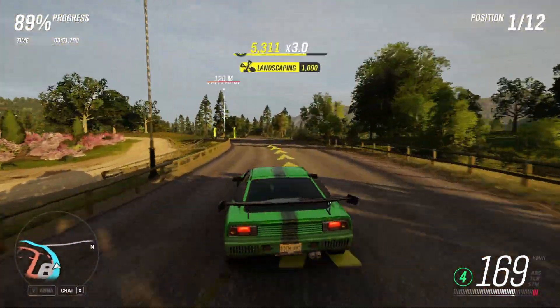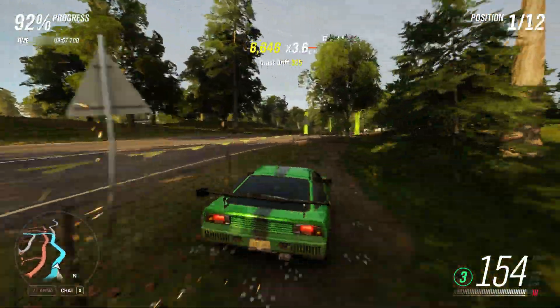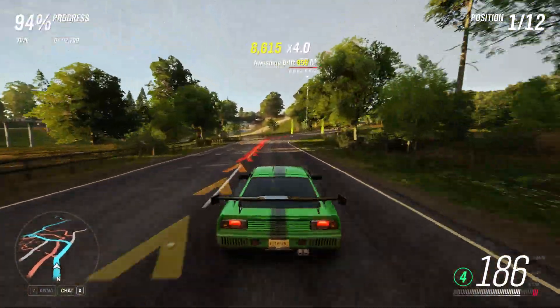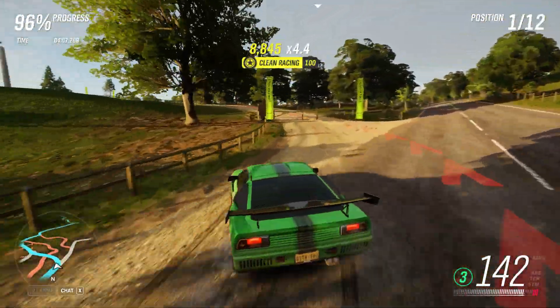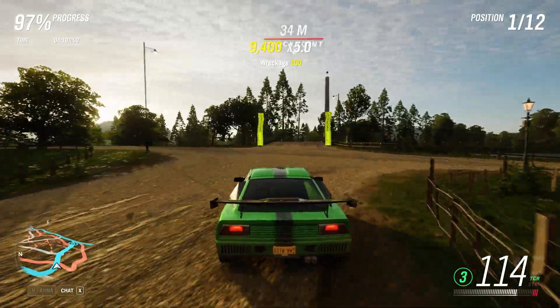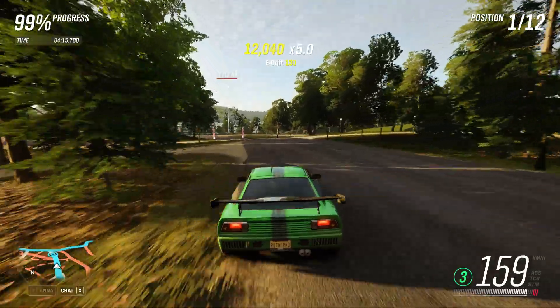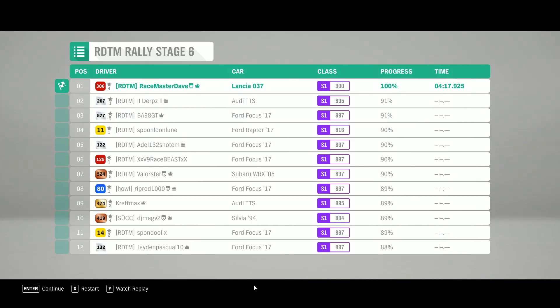We did a couple of test runs on Mixer, ended up with a 4:11 eventually, but there are people already doing 4:07 and 4:05 in testing, so we can definitely go sub 4 minutes I think, especially for those driving with the Hoonigan and with manual clutch. A bit of a tricky finish here — we don't want to end up hitting that statue. We got a 4:17 with the camera from behind; not that bad for an introduction run.